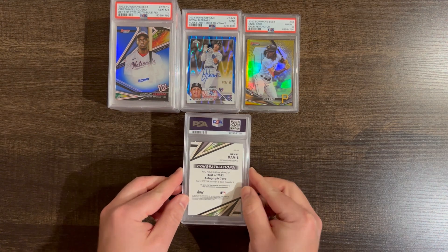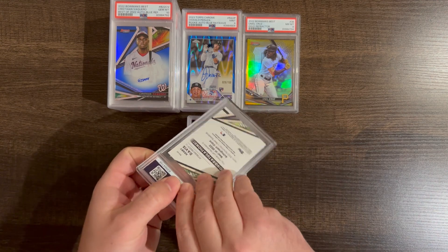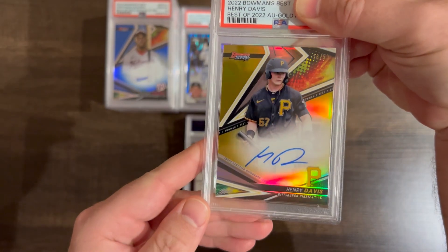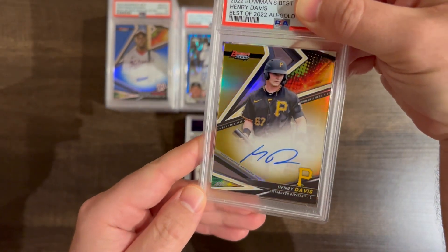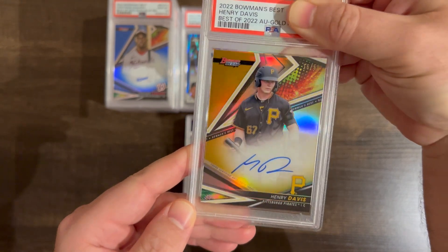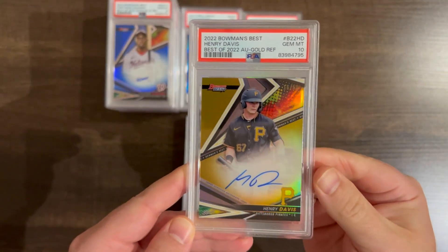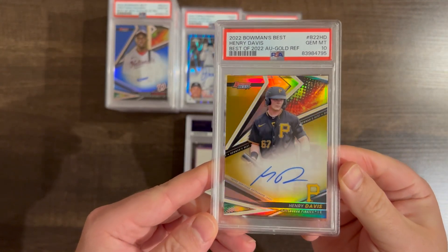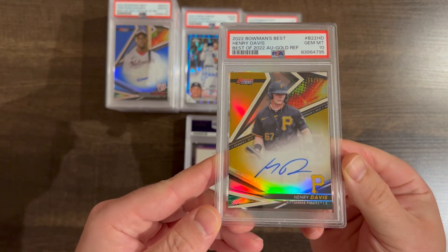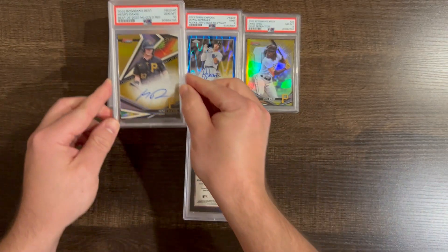Henry Davis — gold auto. This is a big guy, big player. He's now in the league and he looked really good to me. Auto gold, probably nine. These are so hard to get tens in, these Bowman's Best cards. Beautiful card.